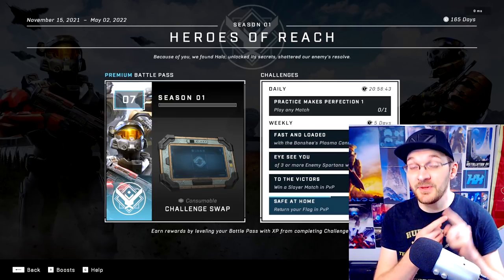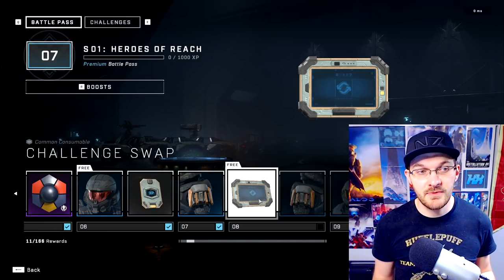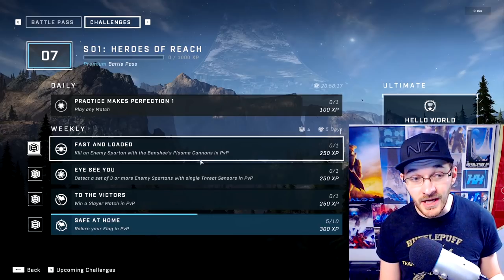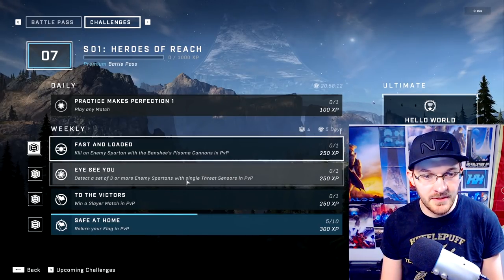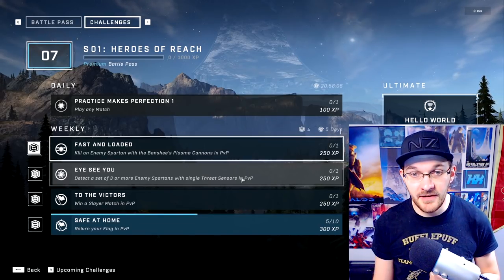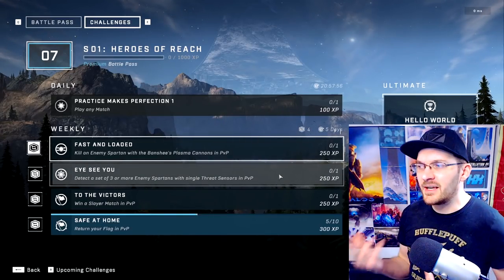There are two very important things you need to take into consideration while progressing through your battle pass and earning XP: challenge swaps and double XP. As I'm working through my rank here on level eight, I'm about to earn myself a challenge swap. These challenge swaps allow you to mix and match whatever kind of challenges you do not want to play through. For example, I have one that says 'detect a set of three or more enemy spawns in a single threat sensor' — that's a pretty specific situation to achieve, so I might swap that out. You can see how many challenge swaps you have right above here. This will help so you can progress to get your 20 challenges done and so you don't get stuck on something.